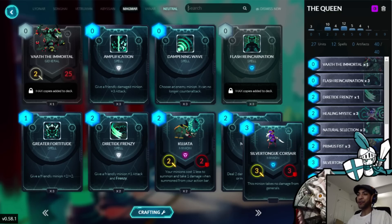Silvertongue Corsair is a 3-3 for 3 that cannot be damaged by the enemy general. That includes any artifact damage as well, by the way. These things are really good for pressuring the opponent and taking out artifacts. If you can play it on tempo when you have the advantage, that's one less way that your opponent can deal with it. It has to be taken out with your opponent trading 2 of their 2-attack minions into it, or wasting a spell on it. So this is like an early mid-game removal magnet, essentially.